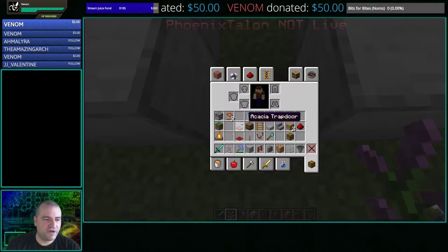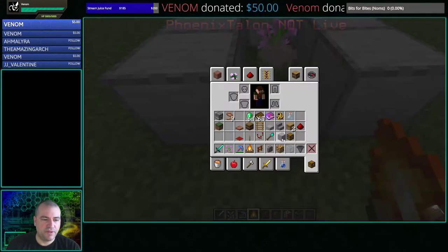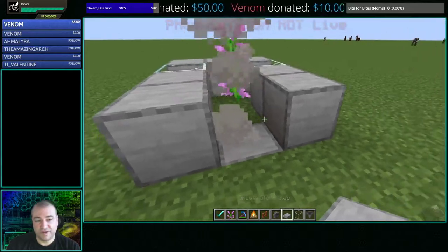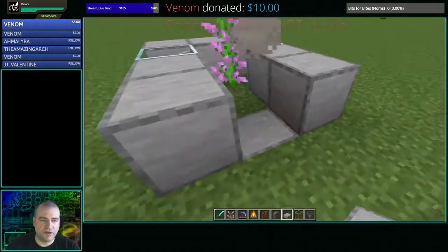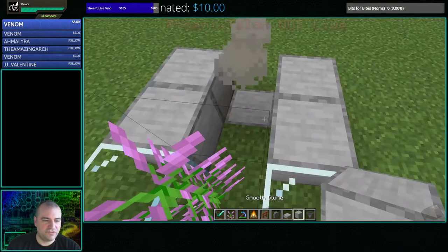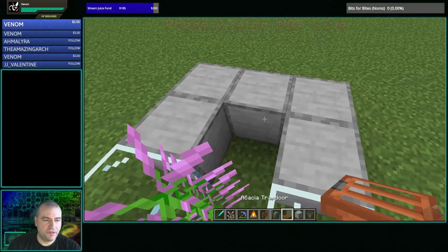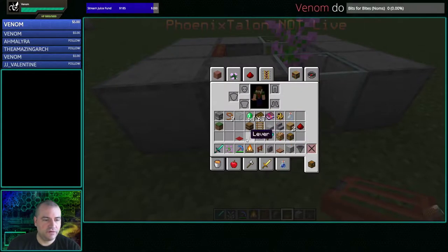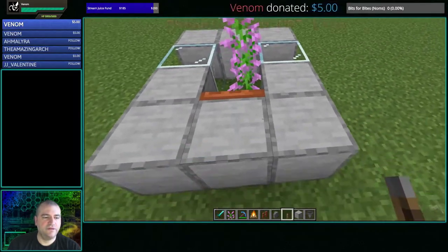If you want to do the fire break: go two blocks down, put your campfire there, and then put a half slab over it. That way you know for sure the smoke can get up through the block. Put a temporary block here — this is where your beehive is going to go — then grab your trapdoor, put that down, and you can get a lever over here like that. Then just leave it like that so it goes ahead and does its thing. You don't need the block or the lever anymore after that.